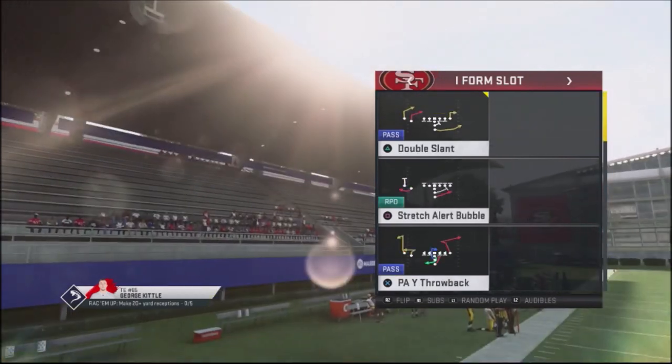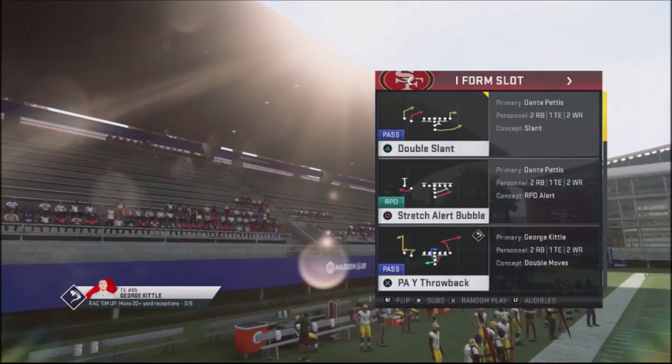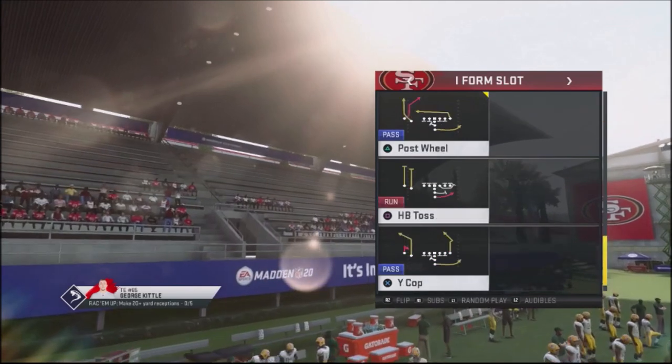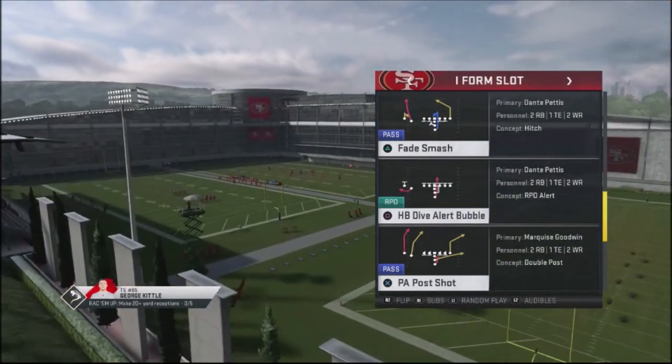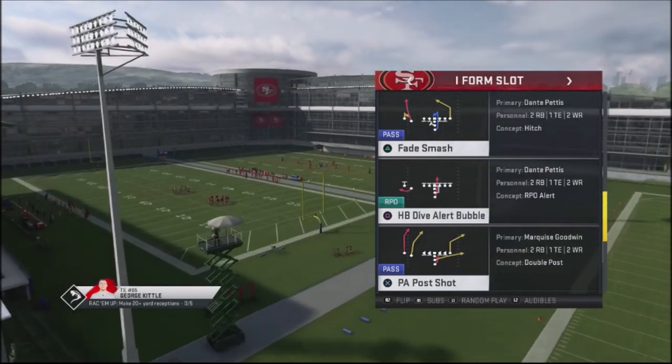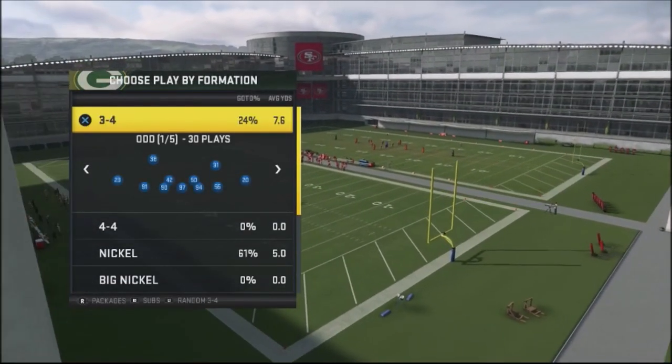There are a couple of variations of this in the San Francisco 49ers playbook — we have a stretch alert bubble, and then we also have the halfback dive alert bubble. We're going to go with the halfback dive alert bubble, and I'm going to run this against random 3-4 defenses.